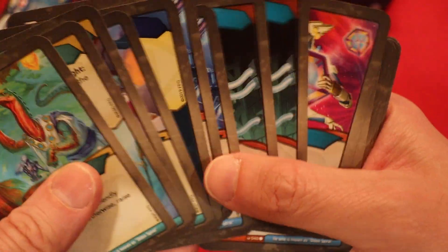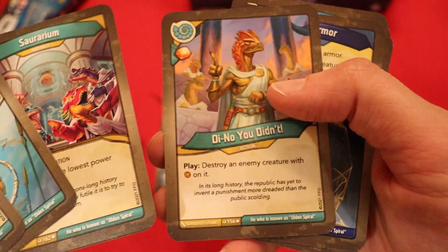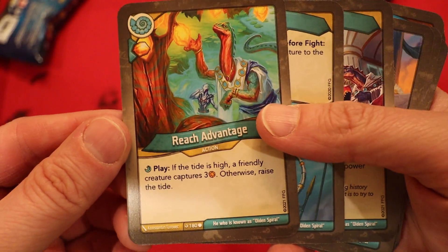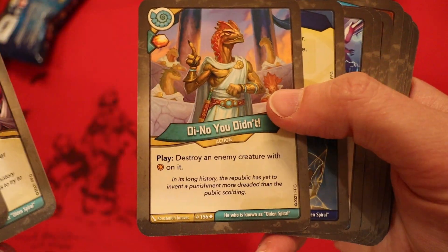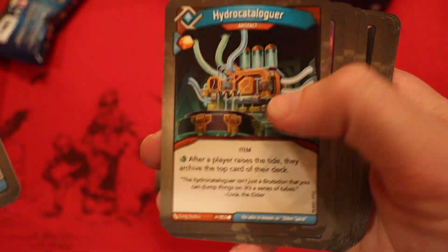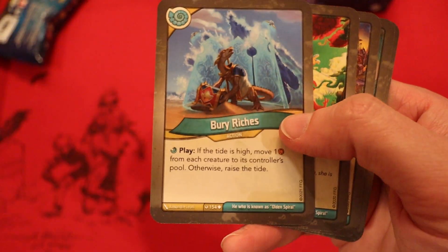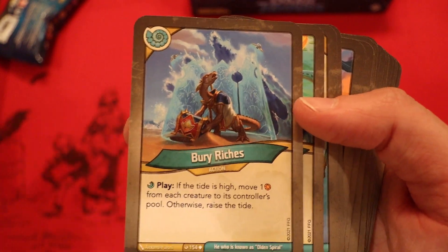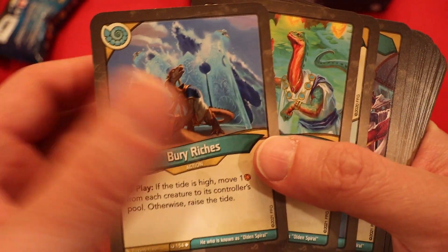11 amber seems light. And wasn't there something that made it where the creatures that were exalted could get amber? I expect the tide to be in our favor, so this can get some amber back into our pool. I think 2 might be a safe bet — so we'll say 13 amber for this deck.